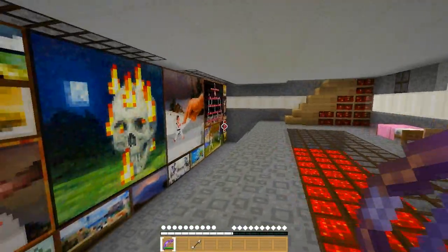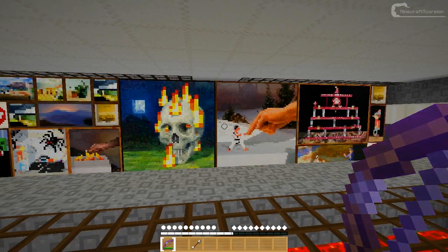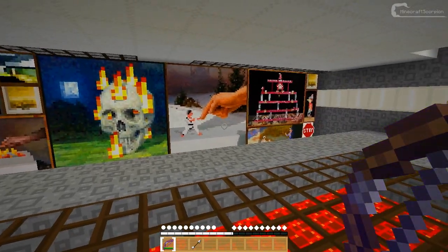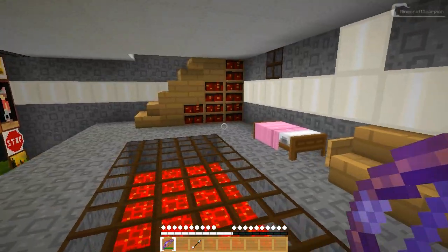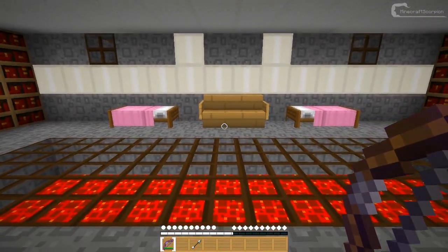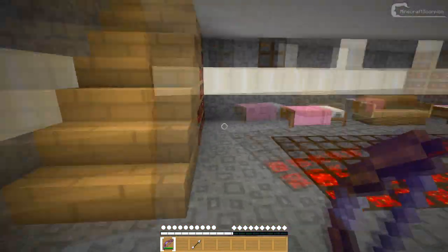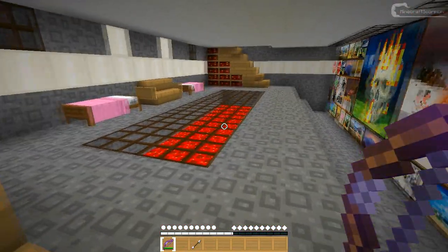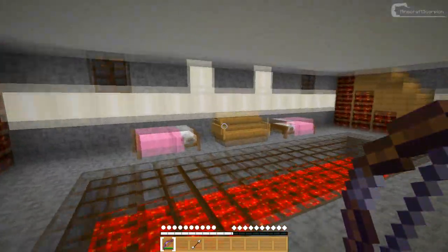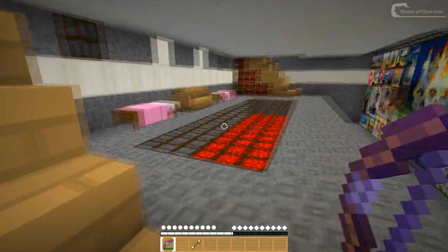Hey there fellow Minecraftians, welcome to another texture pack showcase. This time I'm taking a look at the Dollhouse texture pack, which is a lovely 16x16 simplistic texture pack made by Steel Feathers, who is a great artist and has already made quite a lot of texture packs for Minecraft. This is his first simplistic one and it looks pretty cool.